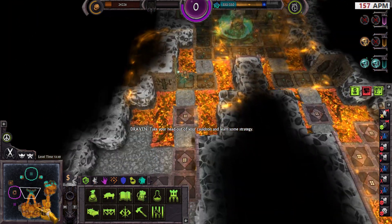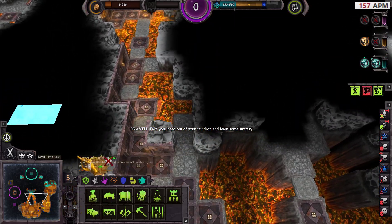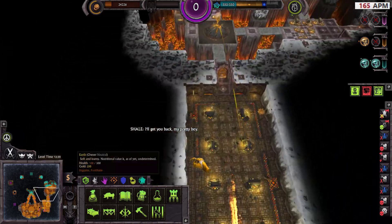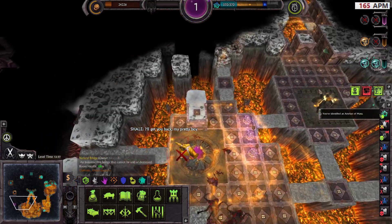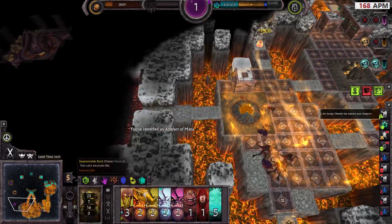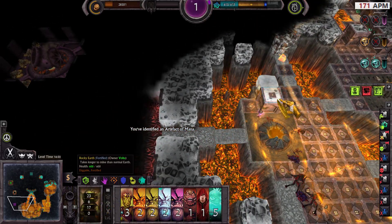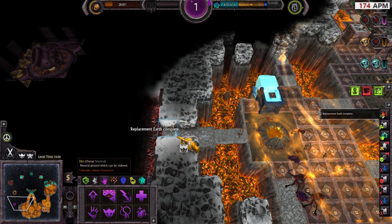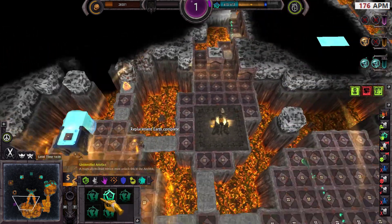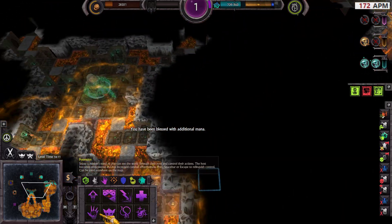Shale is dead — great! Then it might be quite easy. I can get rid of this one here. You've identified an artifact of mana. Replacement earth — let's go here and take this. You have been blessed with additional mana.